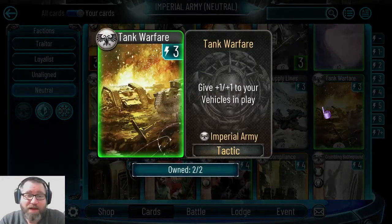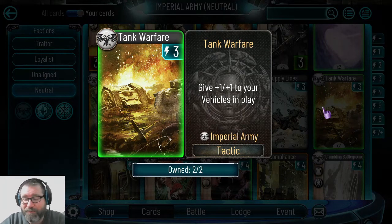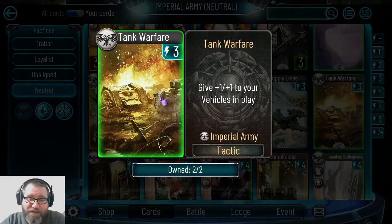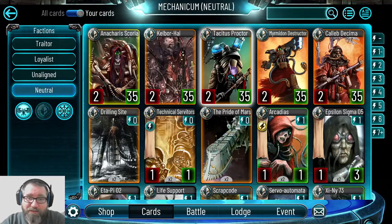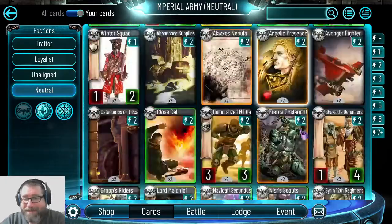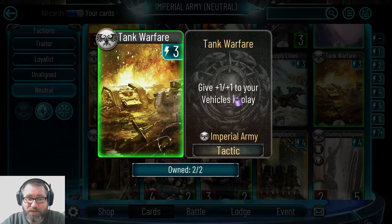Tank Warfare just doesn't see play — it gives plus one plus one to your vehicles in play for three energy, and was an event reward. The decks that want it have to have a lot of vehicles, but Tactics Proctor does it for free as a relentless ability. Why include a card when I can just have a guy who does it automatically? I'd rather play troops than spend three energy to maybe enhance one or two vehicles.